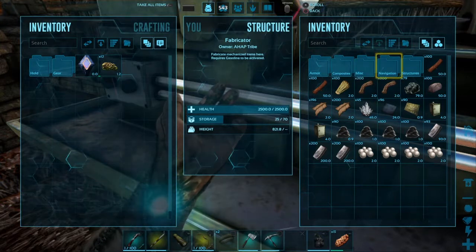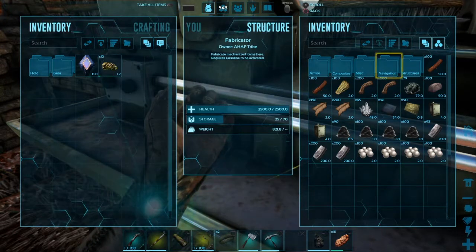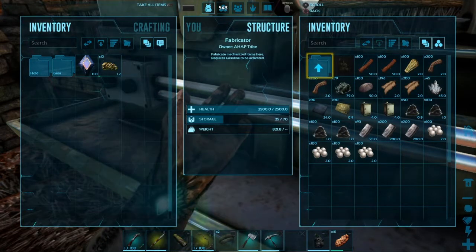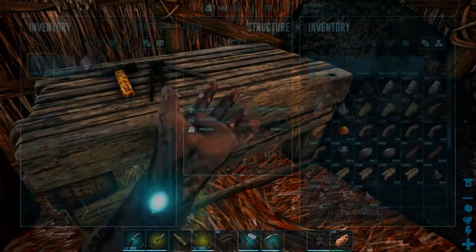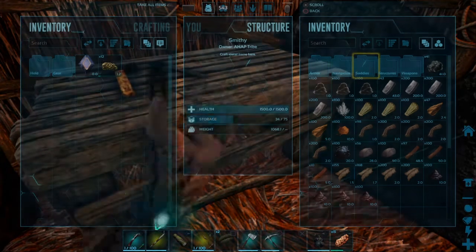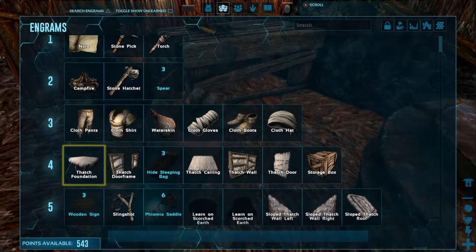And after that we're going to make a longneck rifle. Because to knock out the Achatina you have to do something that does a lot of torpor but not a lot of damage. Maybe I didn't learn it, or it is here... let's check if I learned it or not. I thought I did.